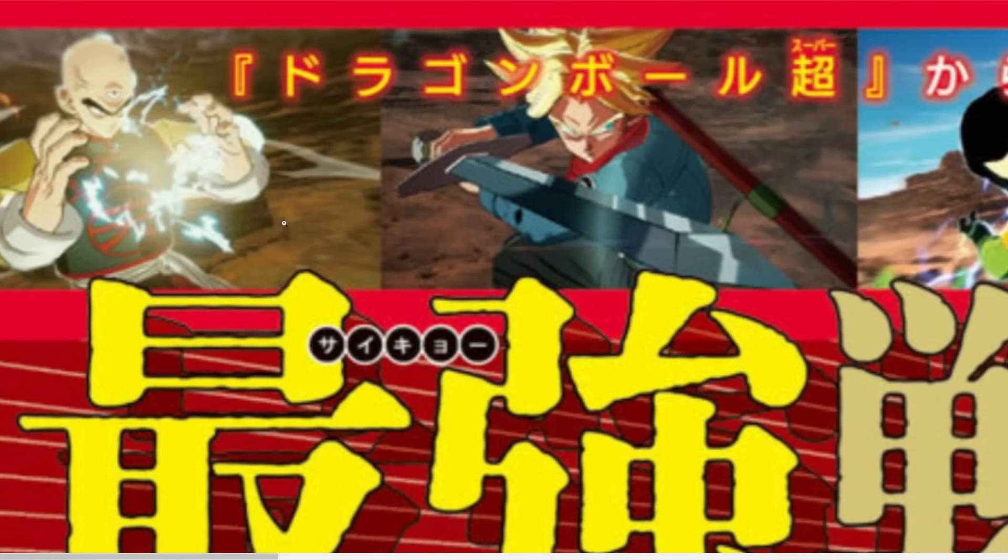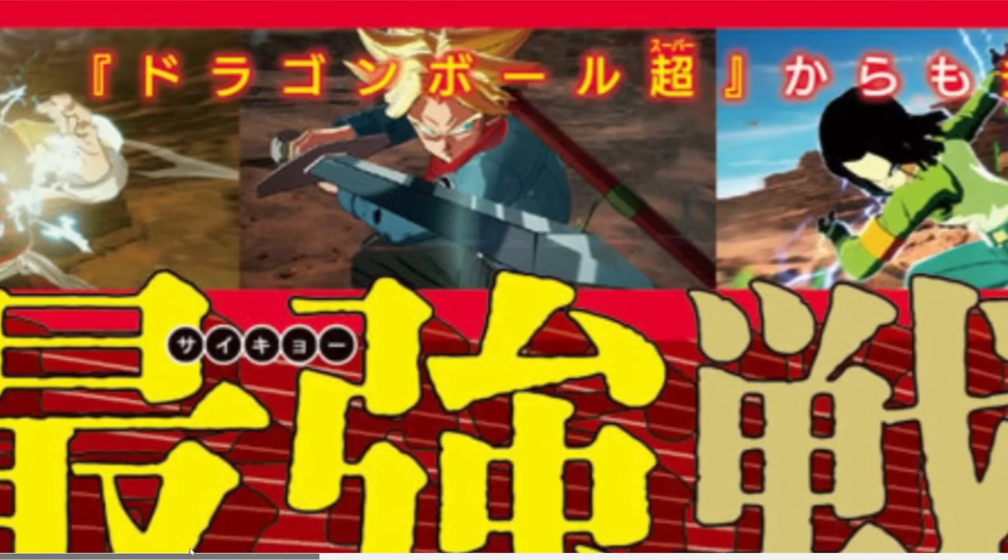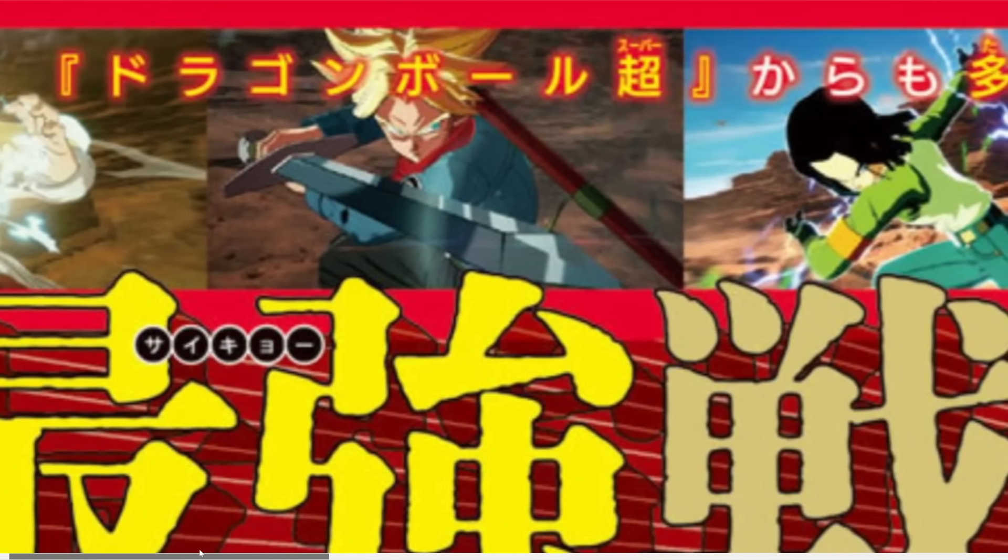If Tien keeps utilizing the Tri-Beam attack as he did in the Z anime going up against Semi-Perfect Cell, he almost destroyed himself — he used up too much ki. This ultimate attack is great and it should utilize stamina or maybe even health. There should be unique features added to the gameplay that make things more interesting or more accurate to the anime. Comment down below what you guys think about that — they had a little bit of that in Xenoverse 2 and even in the classic Budokai Tenkaichi series.